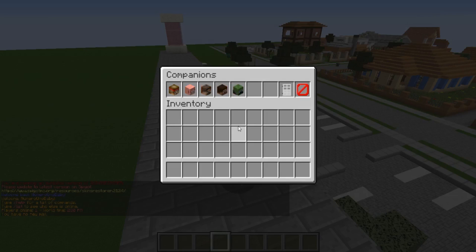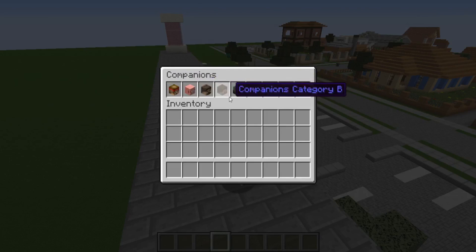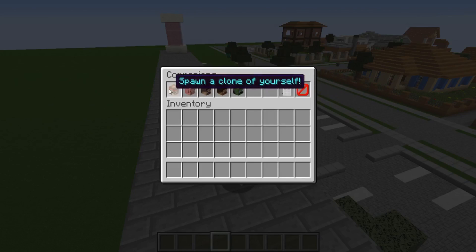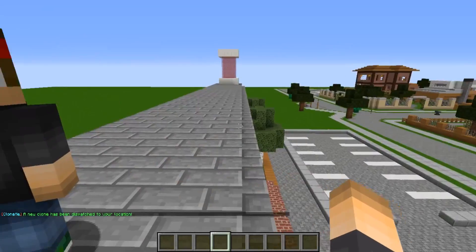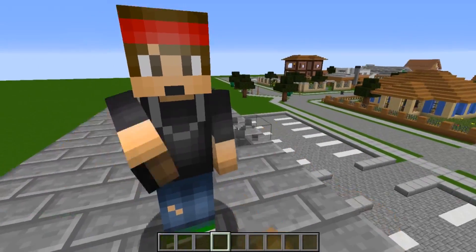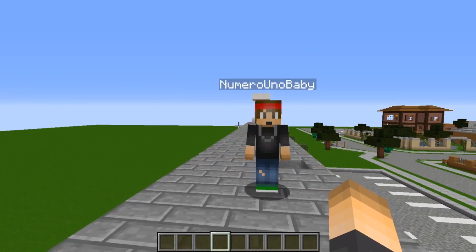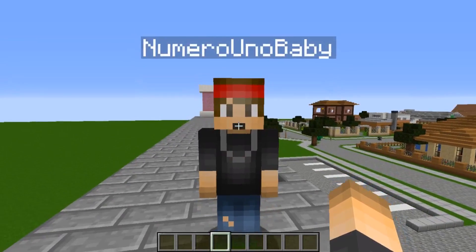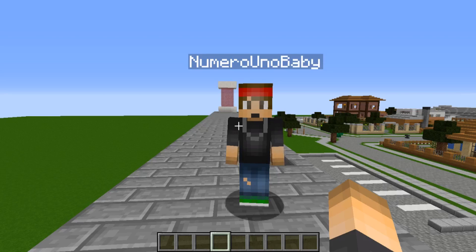To start off, type slash CGY — simple as that. From the GUI, you can spawn a clone of yourself, spawn a pet, or choose from three other character categories, as well as despawn and exit. Let's go ahead and spawn ourselves. That's so awesome — it's a clone that does everything we do. It shifts, it jumps — it's crazy! This is my twin, Numero Dos.